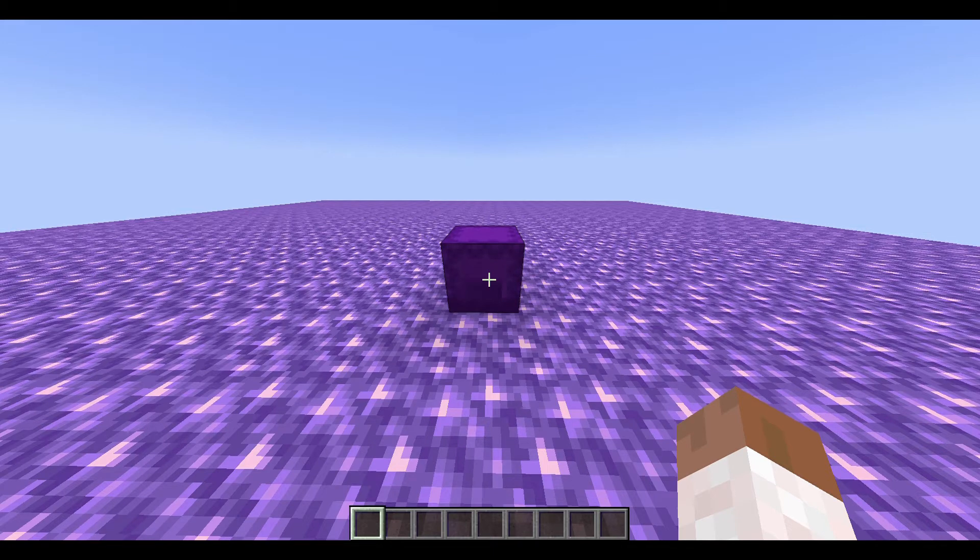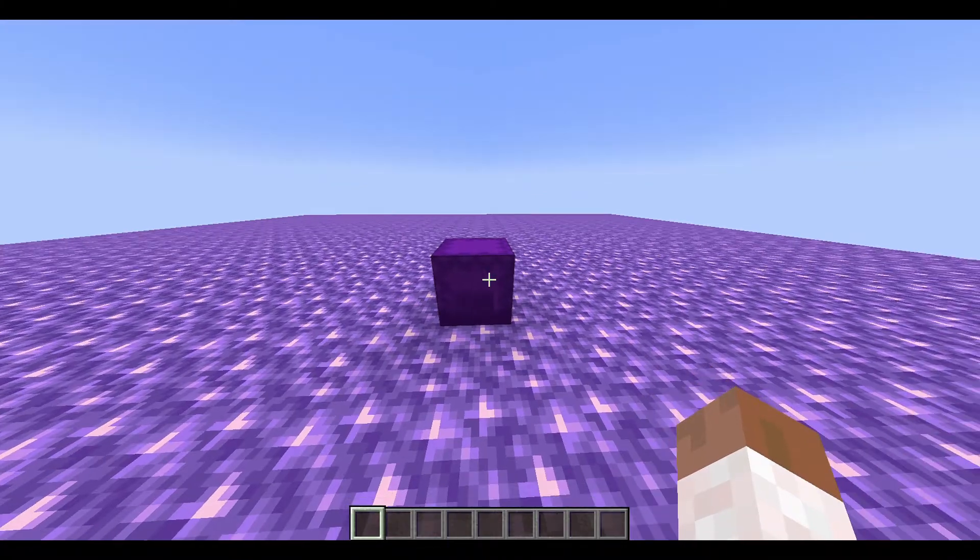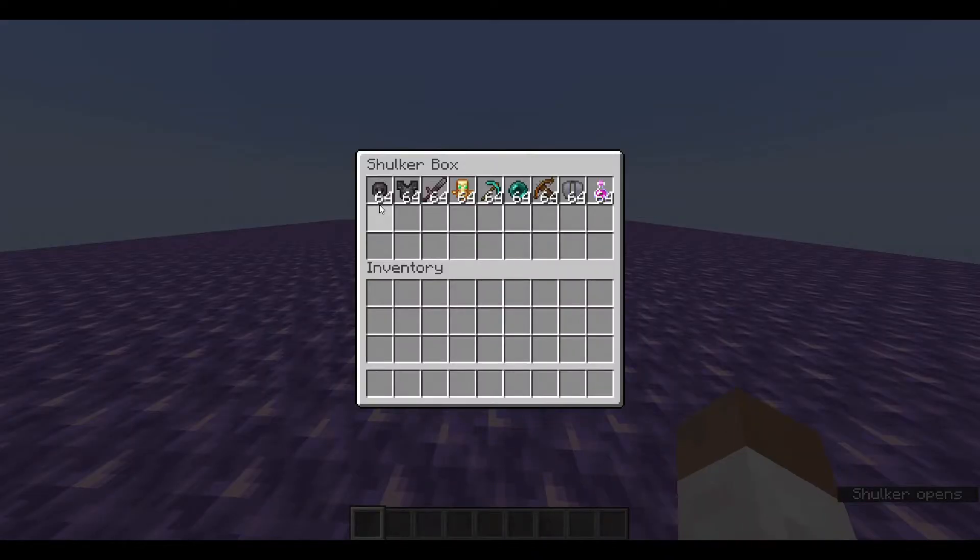Hey guys, TimmyXAngus here. I am in the new 1.17 update to show you guys how you can stack any item up to 64, just like you can see in this shulker box. Here I can get armour, totems, swords, crossbows, enderpearls, and anything else in the game — any item that you can get, you can stack up to 64.